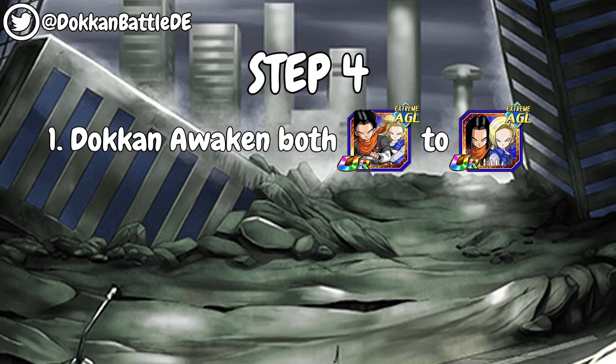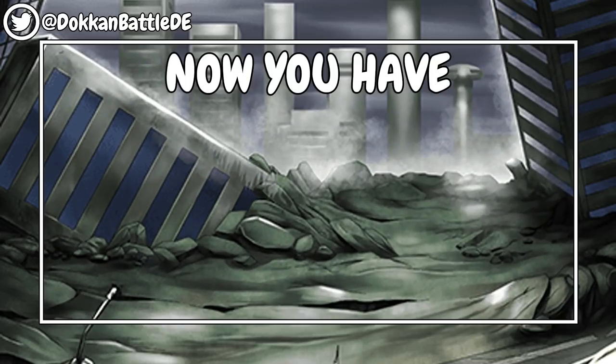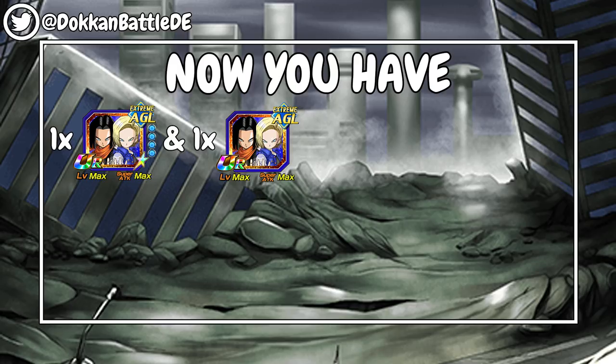Dokkan Awaken both of the UR Androids to their Transcended Ultra Rare version by using the specific Dokkan Event medals, and we're going to need to get them to their max level which is 120. We now have 2 Transcended Ultra Rare Androids — one of them is at 100% at the hidden potential system with all paths open, and the other is not.